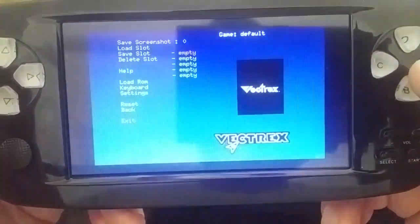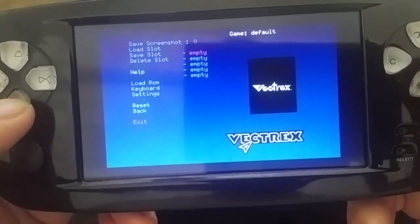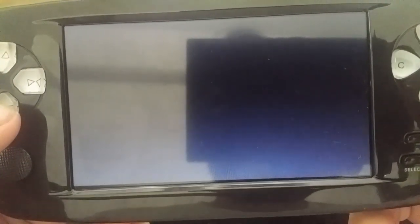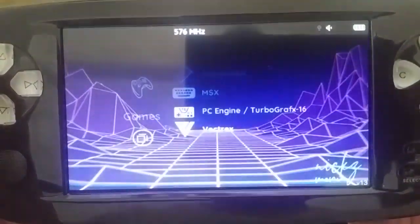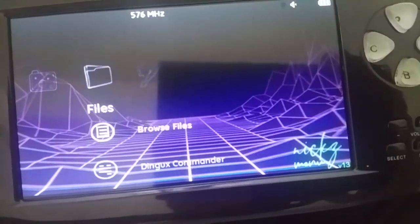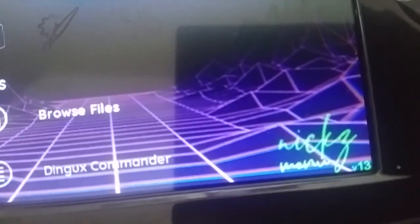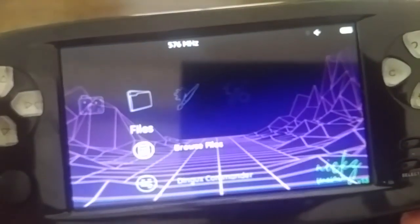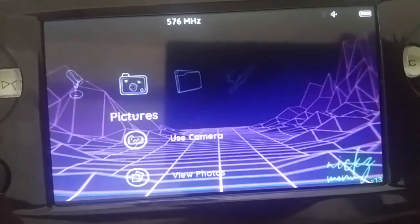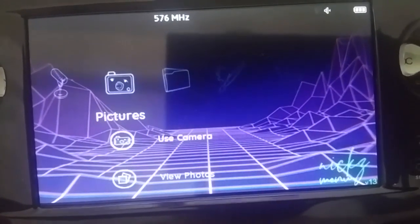I also added the Vectrex emulator to more emulators with an icon. It loads up — I haven't actually tried any ROMs, but it seems to work. And there's now a logo on the screen showing you that you're using Nick's Menu V13. You can easily change that by just switching to a different wallpaper, including this same wallpaper without the logo.